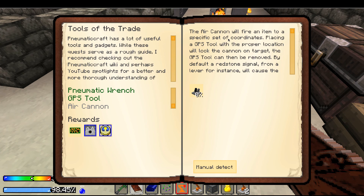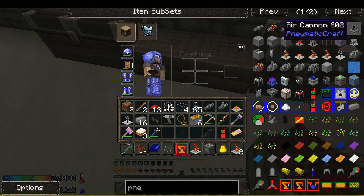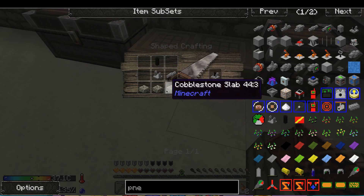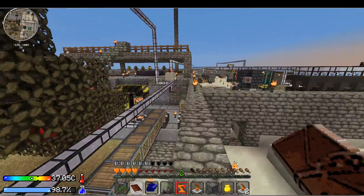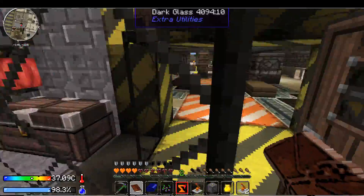The air cannon — it will fire items into a specific set coordinate by GPS tool, I thought it just fired randomly. To make the air cannon it was pretty simple — I need the cannon, stone, stone, stone, that, that, that. I just need stone and I can make another one of these. Let me quickly grab some stone from my vanilla chest.